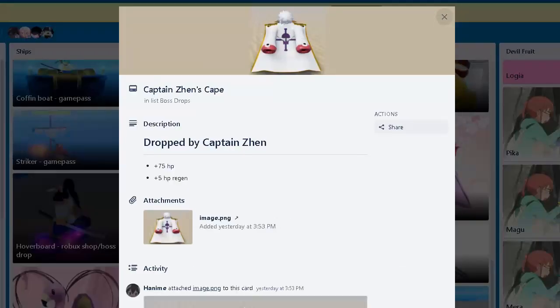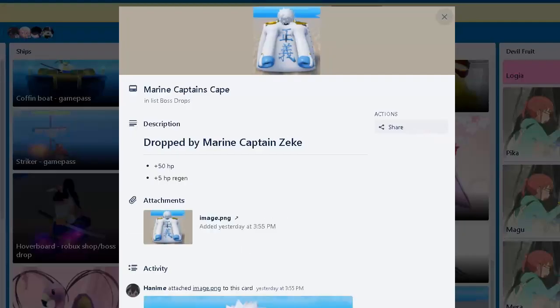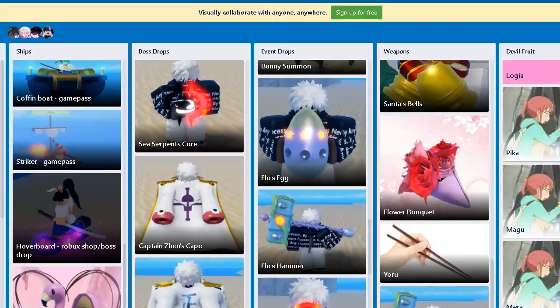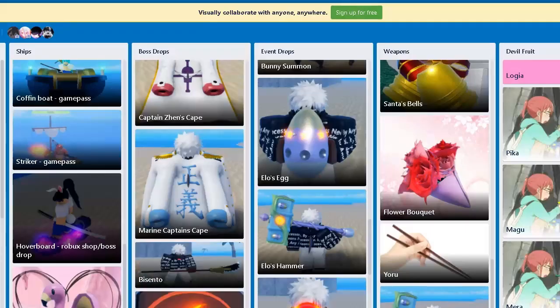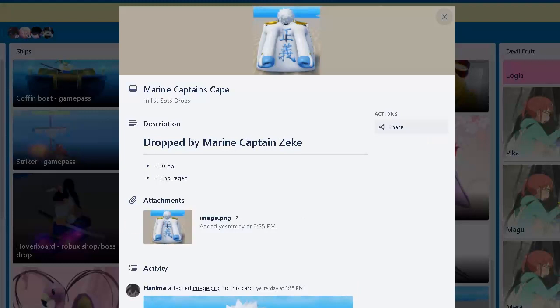Here's Captain's Zen cape. The only difference between this one and the other is more HP — they both give plus 5 HP regen, which is the most important thing, and 25 extra HP difference, which is not that great. You gotta farm White Bear for this cape. It's easier to just farm the Mirror User — you get the cape as an uncommon drop, probably around 10% or so.